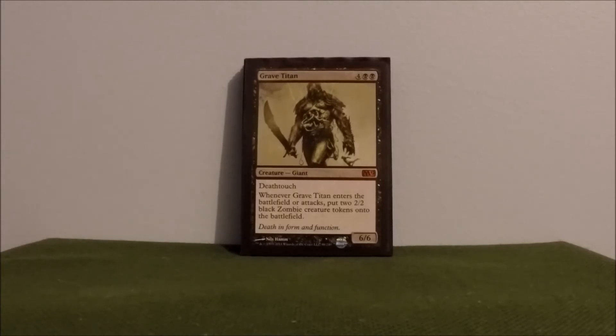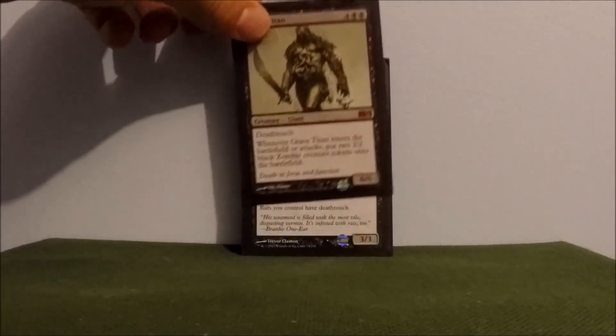Grave Titan — another great card with awesome art. Every time he enters the battlefield or attacks, you're getting two 2/2 black zombie creature tokens. Stick him on Mimic Vat and before too long you'll get yourself an army of zombies. And he's a 6/6 with deathtouch.